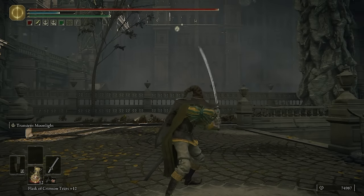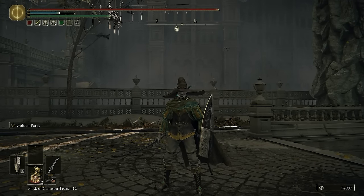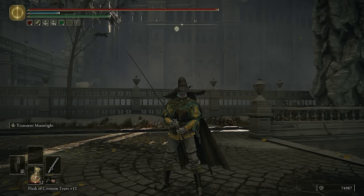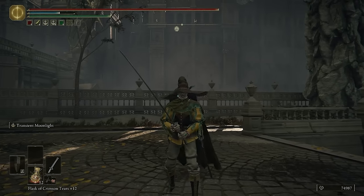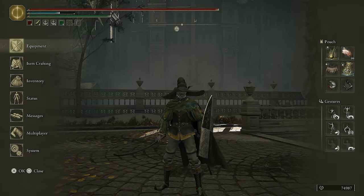And to make things worse, I have specifically created this character to get as much damage as I possibly can out of the Ash of War. Transient Moonlight is overtuned to hell and back, and I am going to take full advantage of that in today's video. So let's take a look at the stats first, shall we?